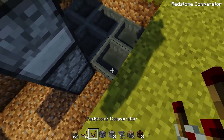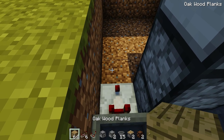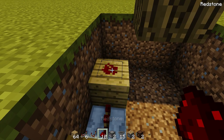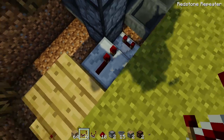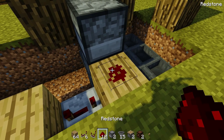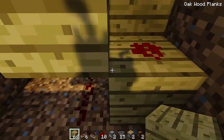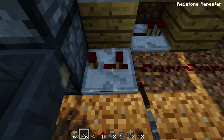Behind the dropper, place a redstone comparator coming out of the hopper, facing right. Lead that into a block, then a redstone repeater, lead that into another block. On top of that block, place redstone dust. Place a block above the repeater and then place another repeater coming out of that block on max delay, then place a block after it with redstone on top. Down in the hole, place redstone dust next to the repeater — but place a block above where they would connect to cut that off. Finally, place a redstone repeater going into the dropper set to one tick before the end.